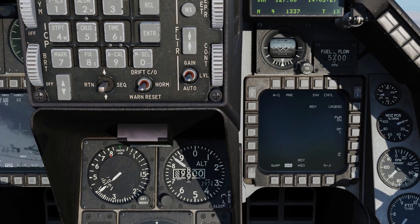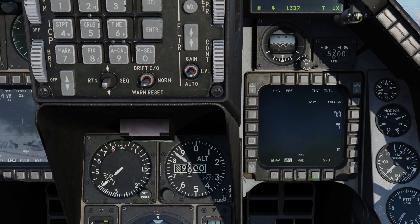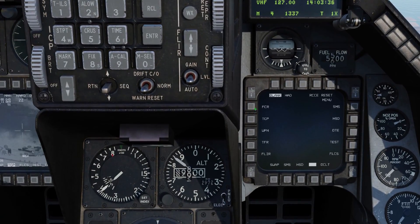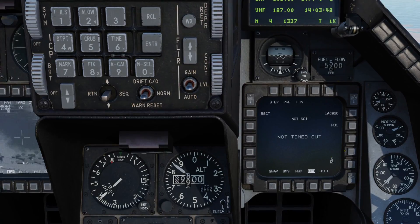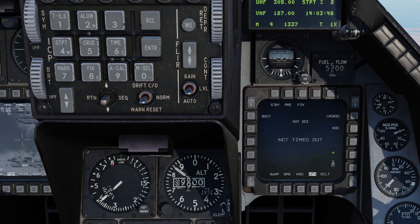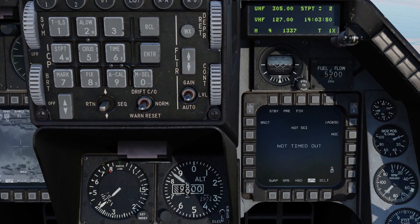To bring up the weapon page, we have an open OSB here — let's map the weapon page to that. Double press, we have the list of pages, select weapon. Now we have the weapon page up. Note we have a 'not timed out' message, because it takes the Maverick about three minutes to spool up and we haven't reached that point yet, so we'll sit tight for now.